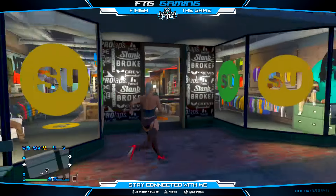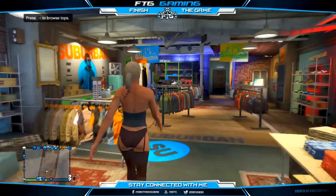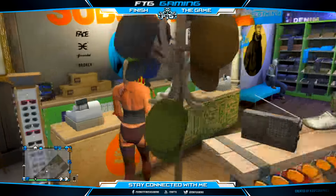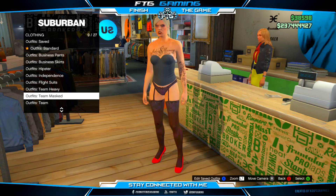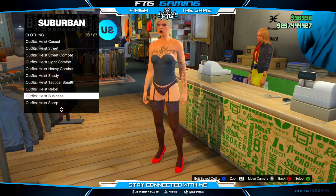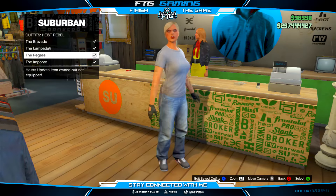What you first want to do is head over to any Los Santos store. It doesn't matter which one — every store has this clothing item. Head over to the front of the store and go to the Heist Outfit Rebel. It's near the bottom. What you'll do is buy the Pagassi outfit.